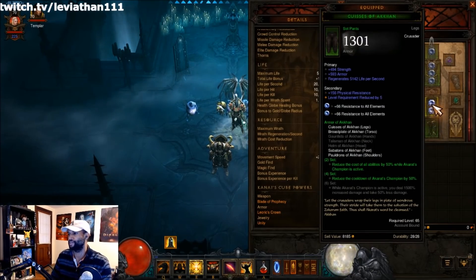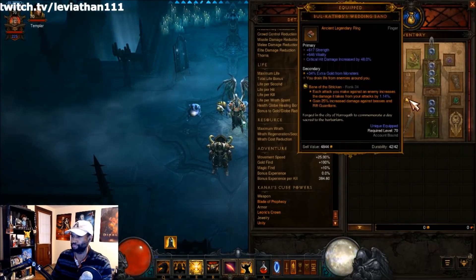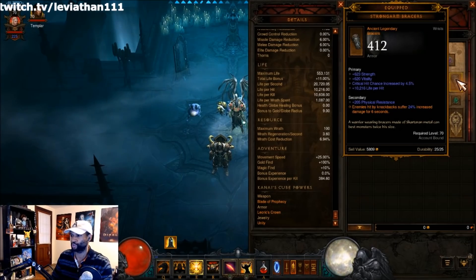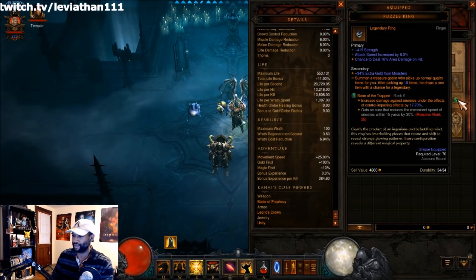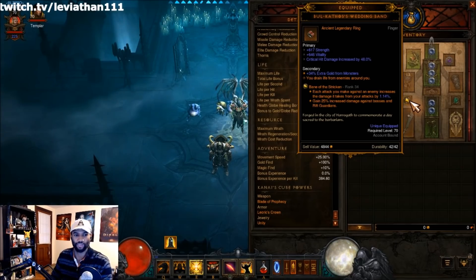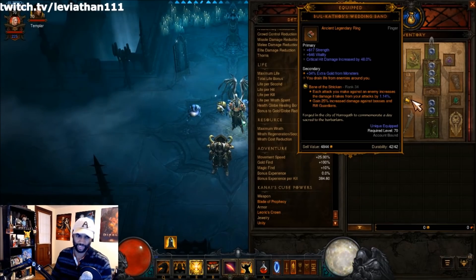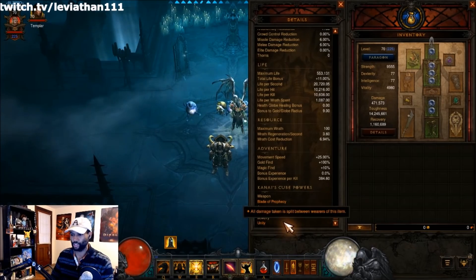Not having the six-piece is not too detrimental. You do have a Fate's Vow and with the Blade of Prophecy you get so many multipliers that your Condemn still hits like a truck. The rings are Puzzle Ring and Bul-Kathos, Ess of Johan for some redundancy on pulling mobs in, Strong Arm Bracers activated by Condemn's Vacuum rune, Bane of the Trapped at rank 9, and Bane of the Stricken at rank 34 which gives nice damage against the rift guardian. Unity is cubed and also on your follower.